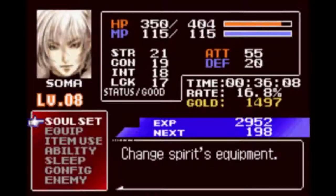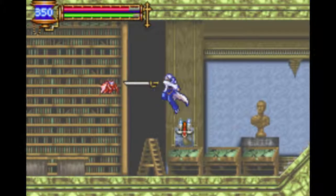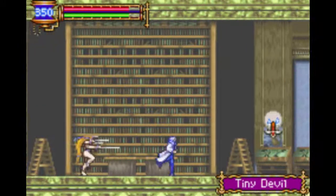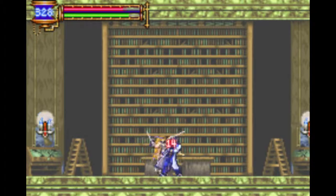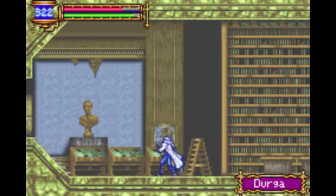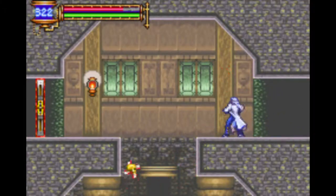Basically, whenever you get a mobility power, you have to backtrack. I'm pretty sure this is a good power too. It's a high damage line attack, so it can hit multiple enemies — it doesn't just disappear after you hit the first one. So it is pretty good.